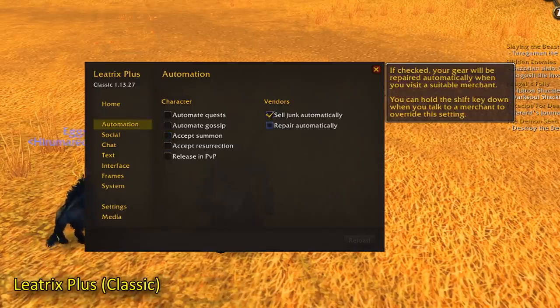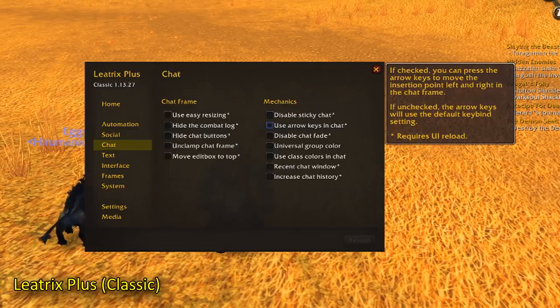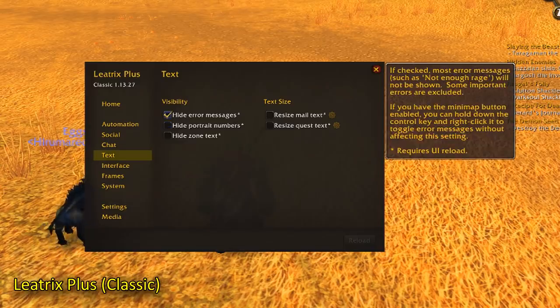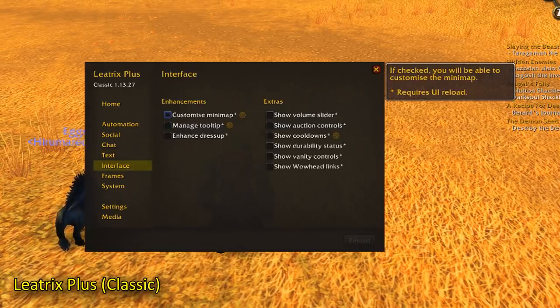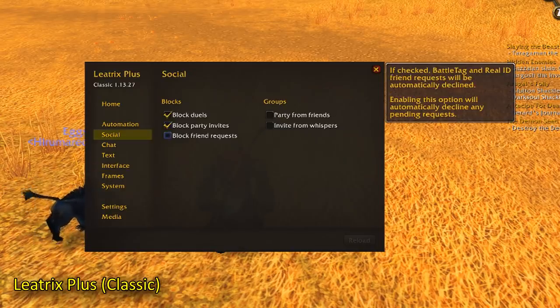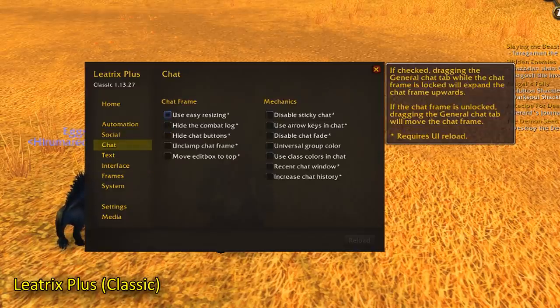Leotrix Plus. This add-on allows you to add a lot of conveniences to your gameplay. Probably the most useful ones are the ability to sell all of your junk automatically, loot stuff quicker, auto-turn in and accept quests, or repair all of your items as soon as you go to a vendor. This add-on is also very helpful if you're a streamer, because it allows you to auto-block a lot of annoyances — you can auto-block duels, party invites, and even set it to auto-decline friend requests.